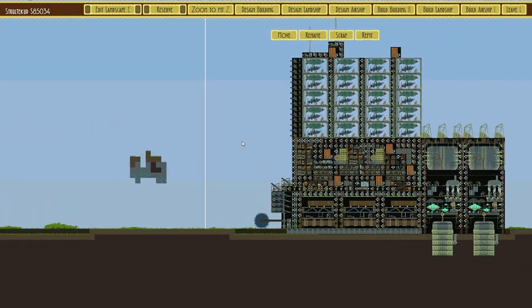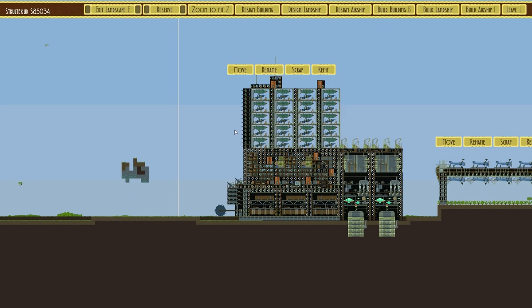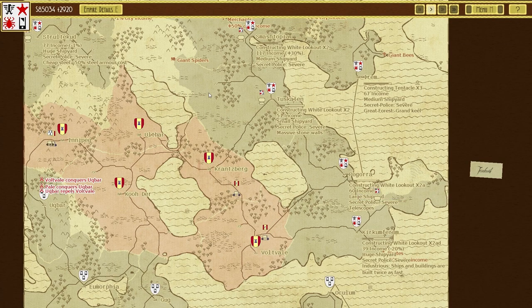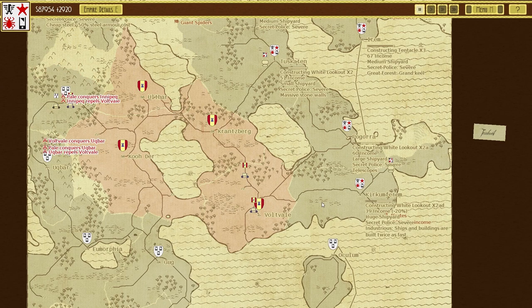This guy makes a ton of money and also has a huge amount of cannons and armor as well. We have a grand airfield right behind them so that's always good. The other Scottish carrier is now done — excellent. Move across and... oh dear, what's going on here?